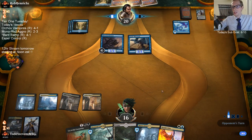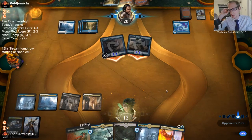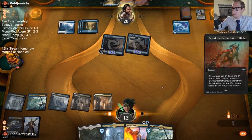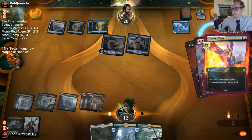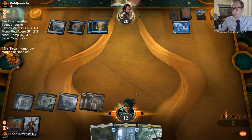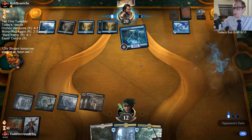Helm of the Host — so thinking about that, it does feel like green ramp is the way to go if we're trying to make a Helm of the Host deck. It kind of feels like playing a Karn deck where Karn just goes and grabs your Helm of the Host all the time, which allows you to play more copies — basically lets you play four main deck Helms. But is there a better Helm of the Host deck than just playing mono green Tron style? I'm not sure about that.